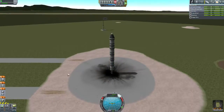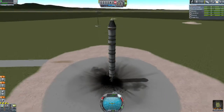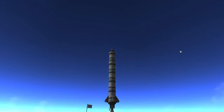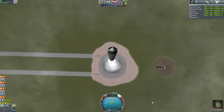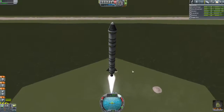SAS engage, panel lock, throttle up. And we've got Jeb in — what the hey, Jeb, you're a little sneak. Five, four, three, two, one. Yeah! That's awesome. We'll just tilt the rocket slightly, make sure we move away from the pad and begin that gravity turn.